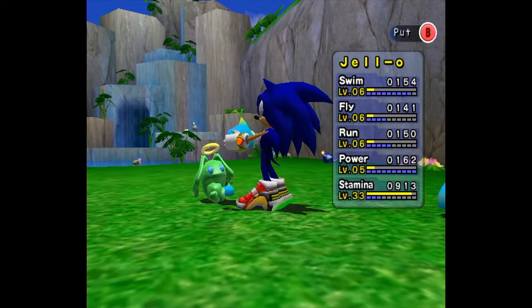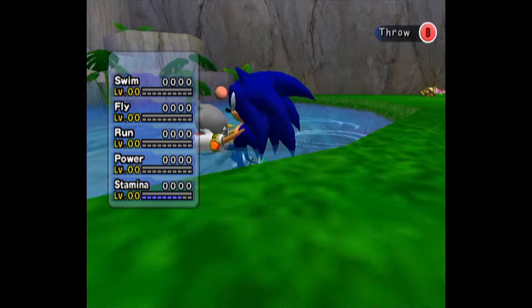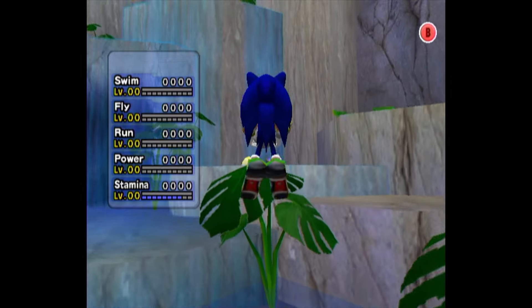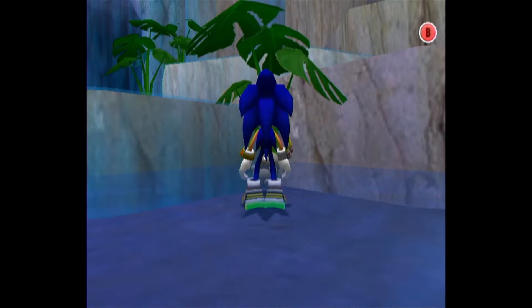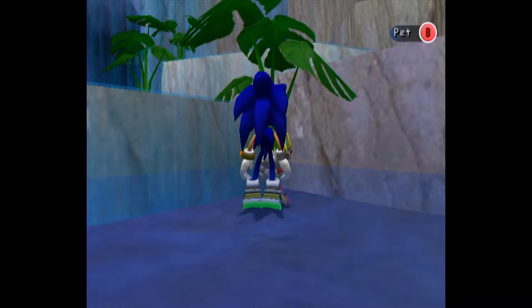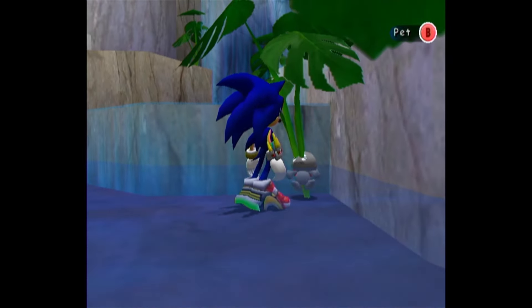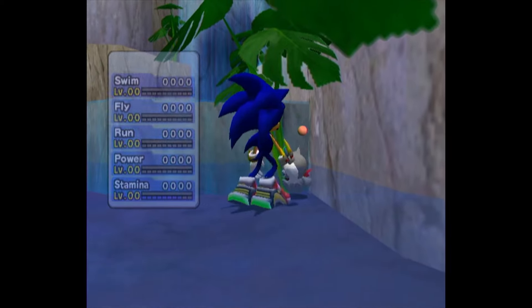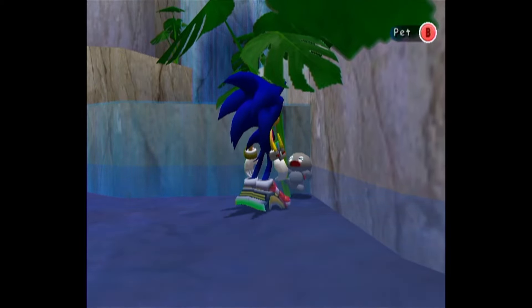Probably my most useful tip: since Chao aren't able to queue up any sort of action while they're in the water, you can find certain spots within the bodies of water where you can wedge your Chao between the wall and yourself, keeping them from being able to move — meaning they'll never be able to get out of the water to eat, evolve, die, or reincarnate. This is particularly helpful when you want to age a Chao overnight and don't want to worry about it accidentally dying while you're asleep.